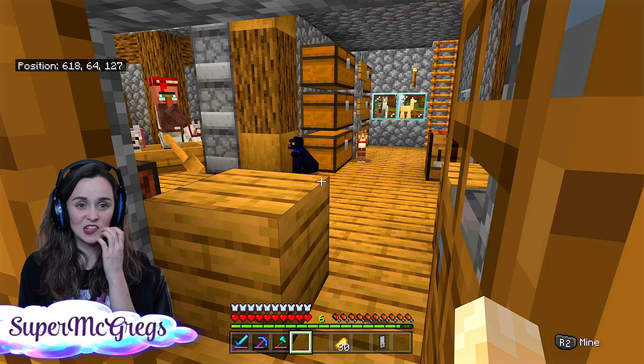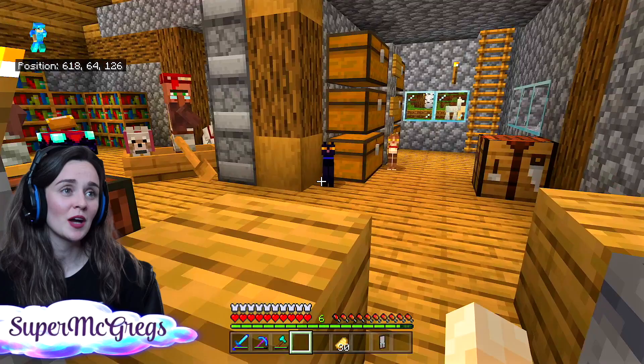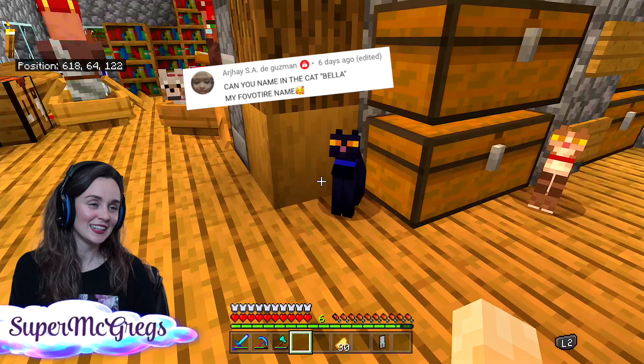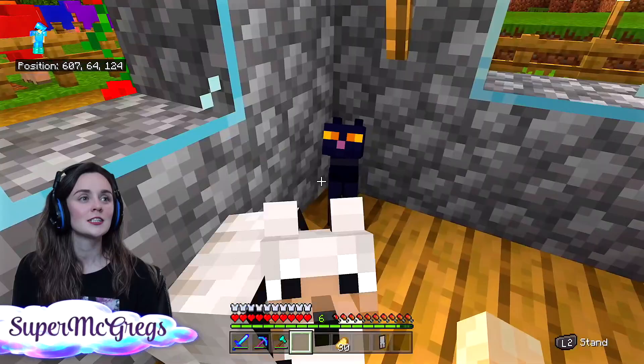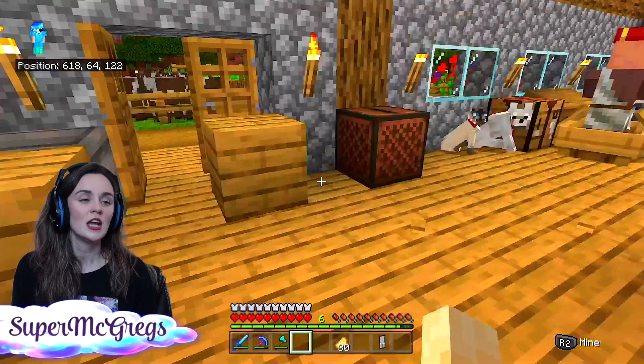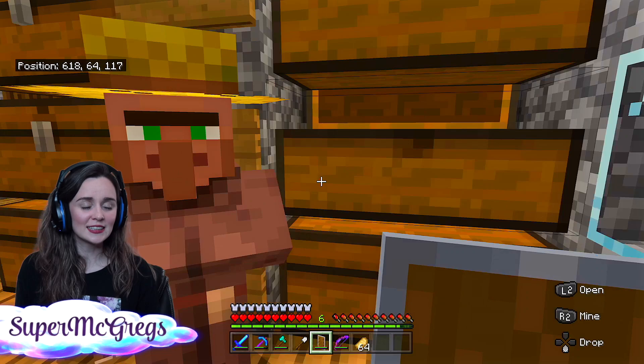Now we have two horseys. This horsey is going to bring us on our adventure to the Woodland Mansion. Let's jump off, lace him up, and leave him there — he's ready for our adventure. Let me quickly find a name for the cat. The top comment for our beautiful new kitty is Bella — thank you so much for the name, it's such a beautiful little name. And Mommy's name is Shadow. Me and Shadow have gone on some serious adventures together. Bella, you're so pretty.